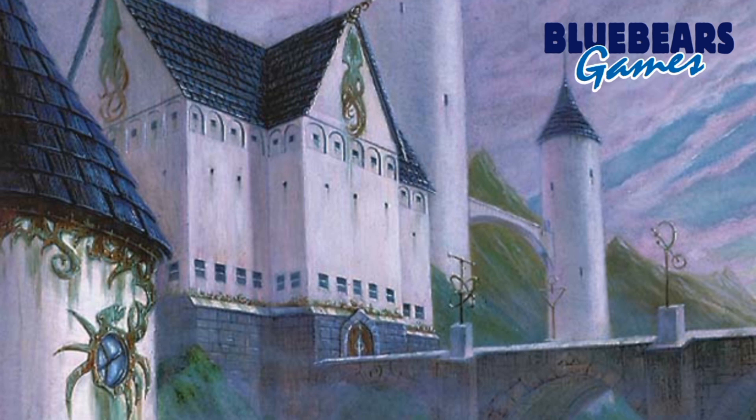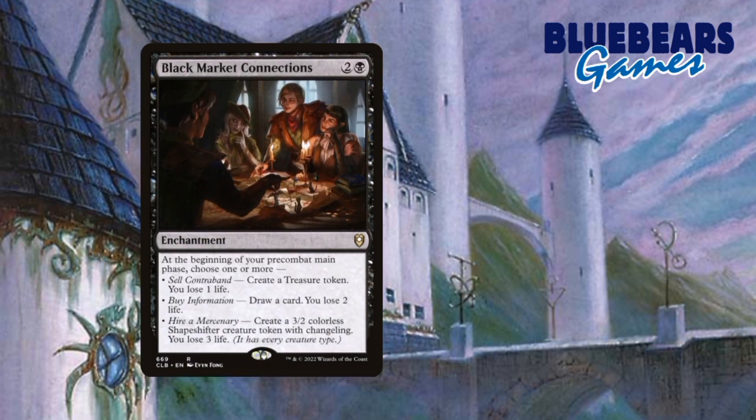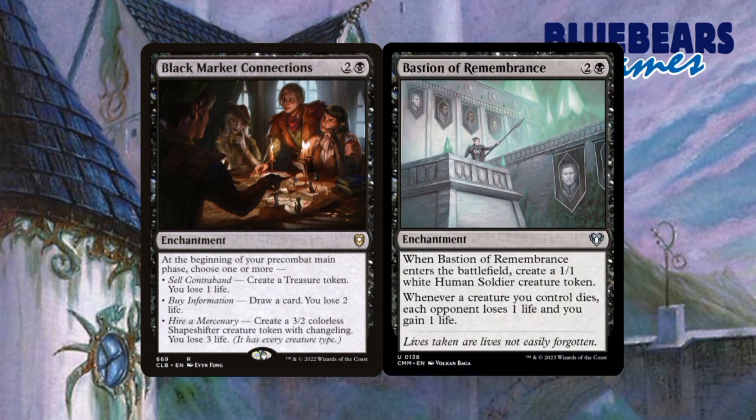Moving on to enchantments, I have two I like. One is a card I believe to be a staple in all black decks, and the other is a staple in any aristocrat deck. Black Market Connection is the card I believe should be a staple in all black decks — it does three things you can choose to do or not do in every one of your pre-combat main phases. The treasure tokens can be both mana ramp and mana fixing, card draw is just a no-brainer, and the token creation can be good for any token-based or combat-based strategy. Yes, the life you spend may be a detriment, but that's what black does anyway. The other enchantment is Bastion of Remembrance. For aristocrats-based strategies, having access to non-creature-based ways of dealing damage is important because in my experience, more creature removal is used than enchantment removal, and there are usually more devastating enchantments that will get targeted first — Rhystic Study comes to mind.